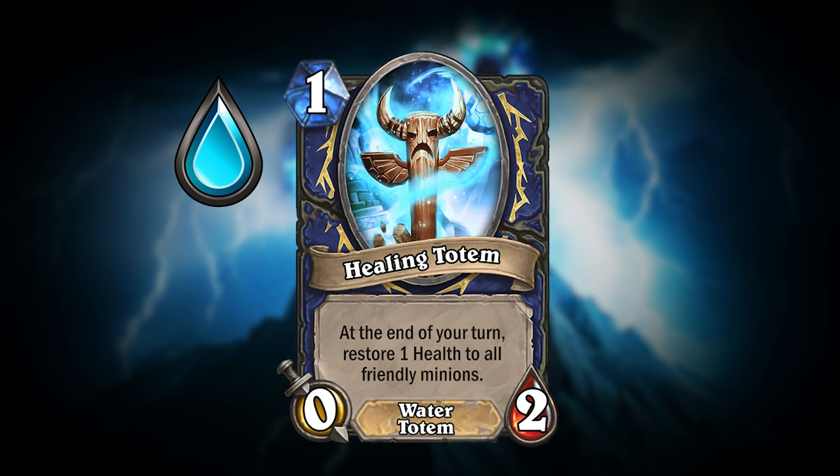Finally, if your deck contains the Water Element, your Hero Power will summon Healing Totem, which has the same stats and text as before, but is now a Water Totem, and has had its art changed to reflect the blue color of the element.